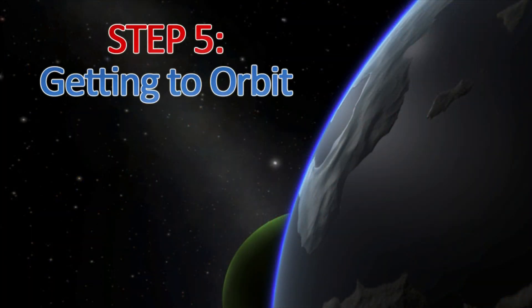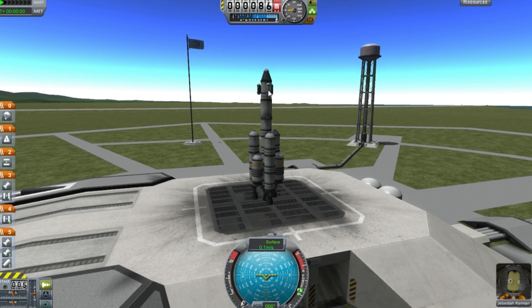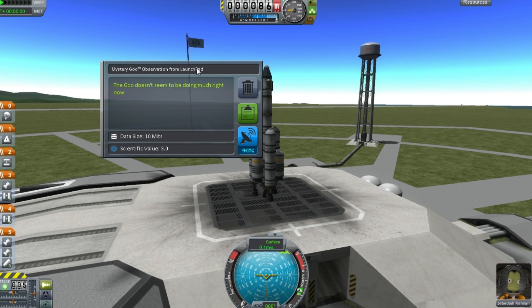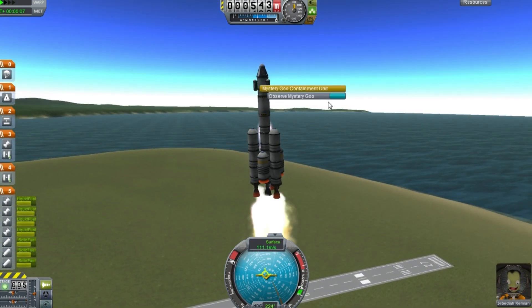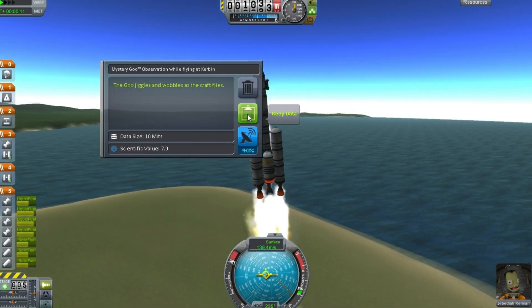Step 5: get into orbit. With the rocket done, hit launch. Immediately right click and observe the mystery goo for the experiment observation from the launch pad. After this we take off and try to stay as vertical as possible. We take another look at the goo for the experiment while flying during the ascent.